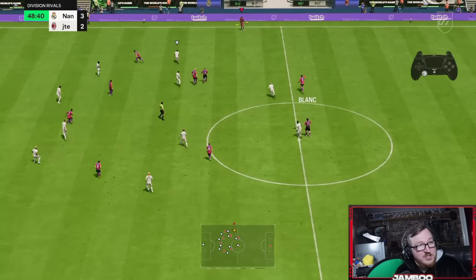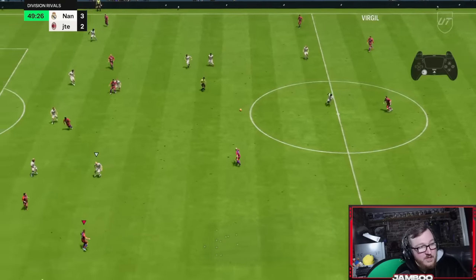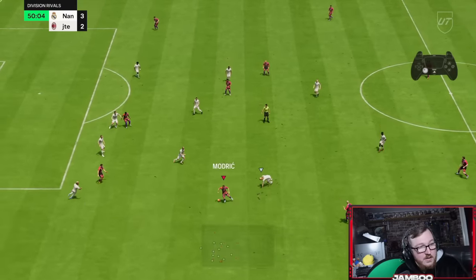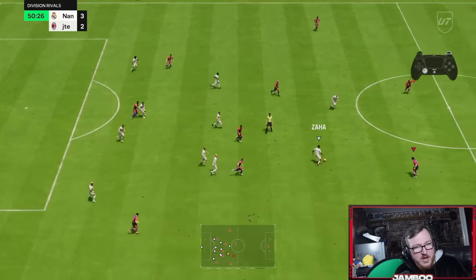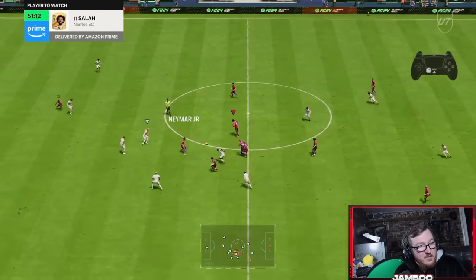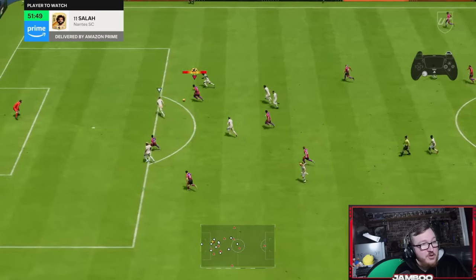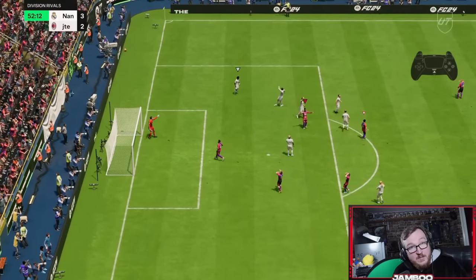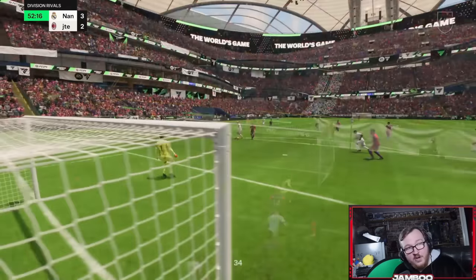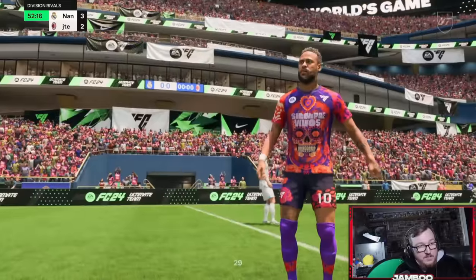Good throw in, just recycle possession — no need to rush anything. We'll play a long pass with Virgil and try and work the ball back into the middle. L1 sprint boost — you can see we get the playstyle animation off of it as well with some players, and with those guys it works even better. If you have the likes of Ousmane Dembele, this L1 sprint boost is going to be even more effective for you.